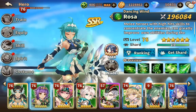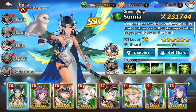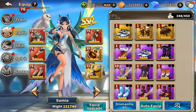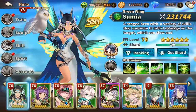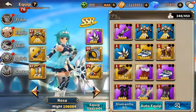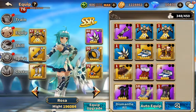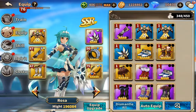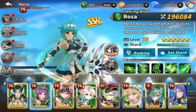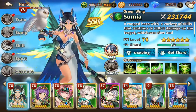Rosa's very interesting. If we look at the equipment on Sumia, she's got a ton of red stuff and she's 231k might. And Rosa doesn't have any red equipment — in fact, I still need to get something from purple to yellow — and she's almost at 200,000. And I'm like, what is going on here?